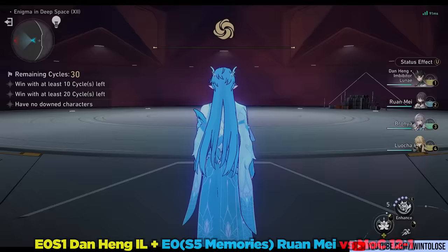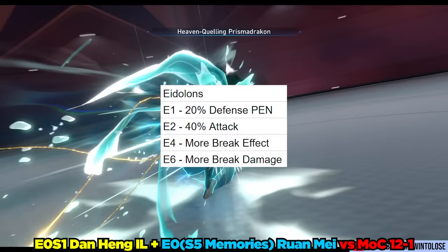Her Eidolons improve her buffs and break damage. If you do want her Eidolons, Eidolon 2 is a decent stopping point as it improves her buffs by a reasonable amount.